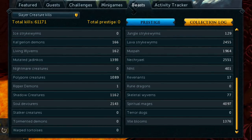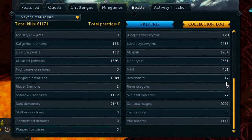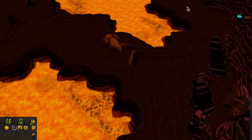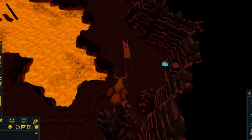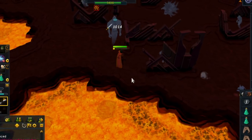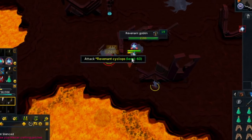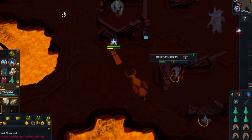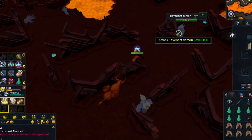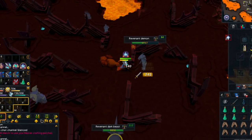I am starting this video with 17 Revenant kills, so by the time we end it we are going to have 1,017 kills. I am also going to be using my Revenant drop enhancer, which I received throughout some Slayer tasks. This lasts for 1,000 kills, so that is going to be a way of tracking the kills as well. The Revenant drop enhancer gives basically a 10% bonus on unique items. It's also going to stack with my 5% increased chance from completing the Elite Wilderness achievements, so we are increasing our luck by a total of 15% while killing these creatures.